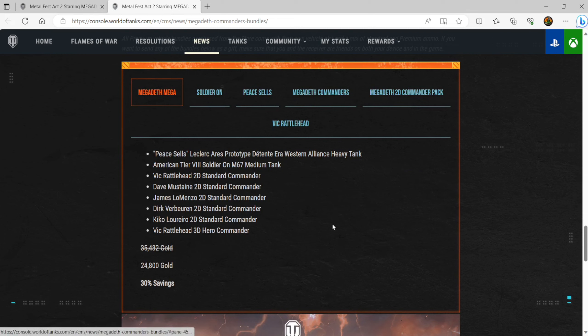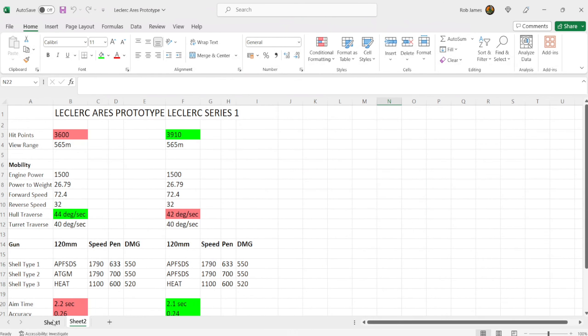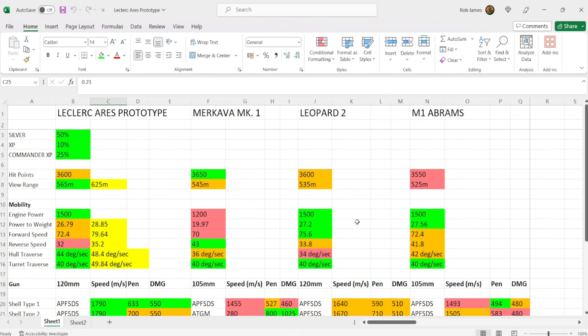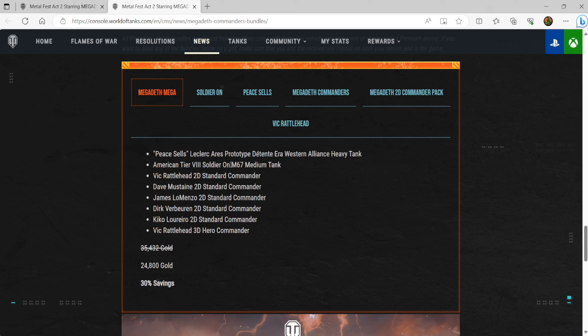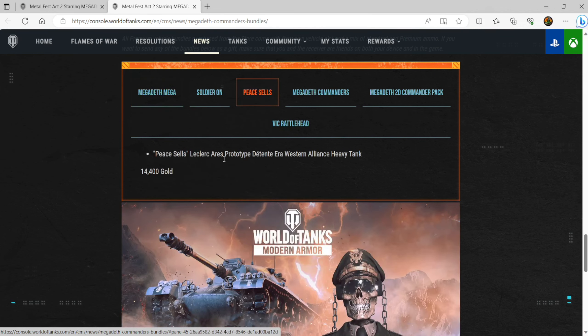We're going to start by having a look at the price of this vehicle, then compare it in Excel against three bottom-level Era 3 main battle tanks and the Leclerc Series 1. If you like the look of the tank and want to purchase it, you have two options: the Megadeth mega bundle with both vehicles and a host of 2D and 3D Megadeth commanders for 24,800 gold, or just the Peace Sells bundle for 14,400 gold. Quite a lot of money for an Era 3 premium tank, but if you really love Megadeth or want something with really nice DPM and you're an average to good player, it would be worth it.